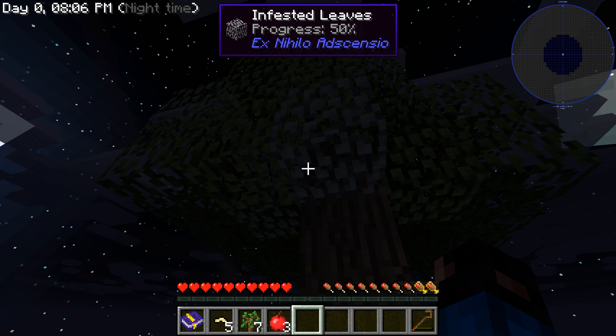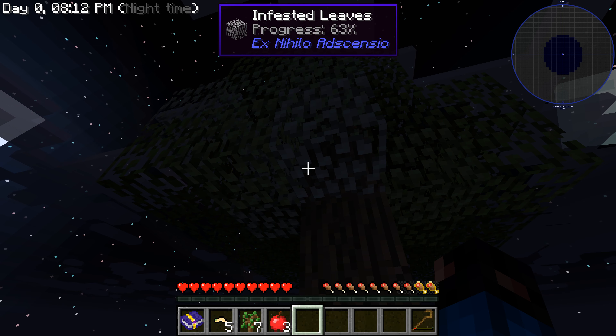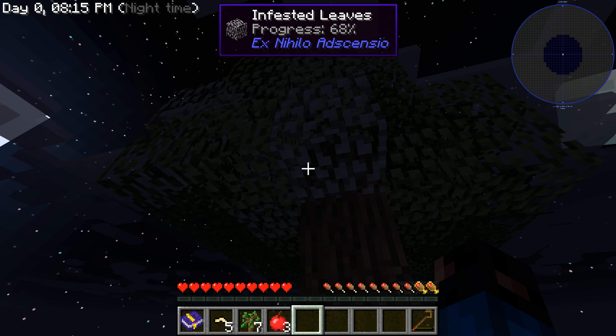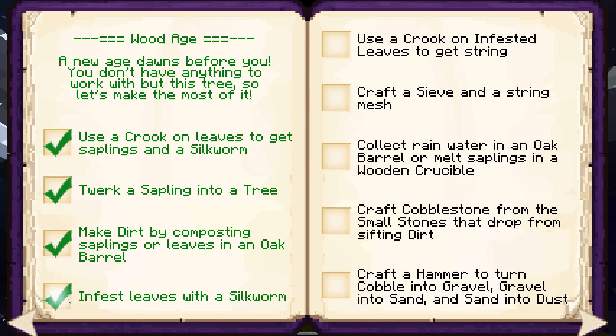The sky factory I was playing was nothing like this — it wasn't really Sky Factory, it was just more of a skyblock kind of scenario. It had some mods but nothing like this, so it'll be a neat first for me. It's a hundred percent — it's done! We infested it, so that's good. Use a crook on infested leaves to get string. Oh, nice — we can get string from this!